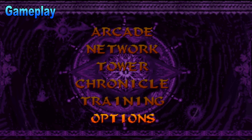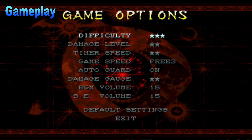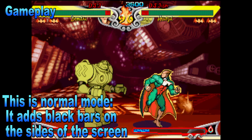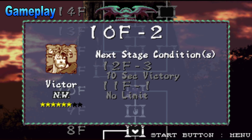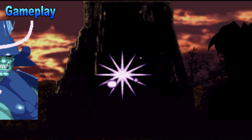I want to talk about the options, because there are actually several pretty cool ones. You can change the difficulty level, the damage level, the timer speed, the game speed, and more. You can also change up the screen with a wide mode and a normal mode. The wide mode looks great and much better than normal mode — it doesn't look stretched out and it covers the whole PSP screen, it just looks really good. I like to see how far I can make it in tower mode, or if I'm pressed for time, the arcade mode is great for jumping in and getting some fighting action on the go.